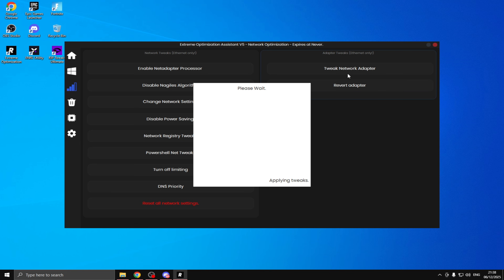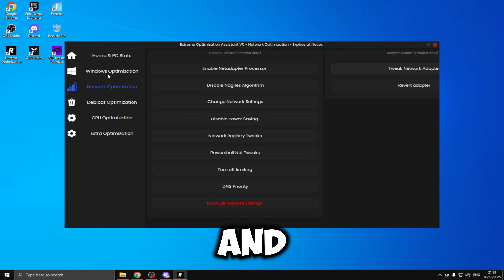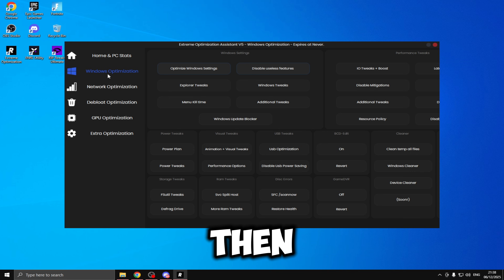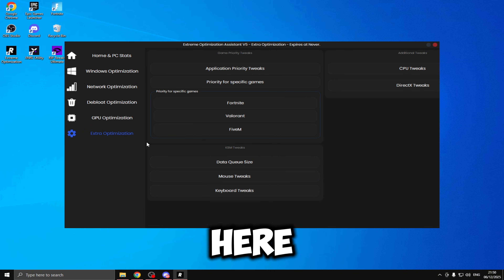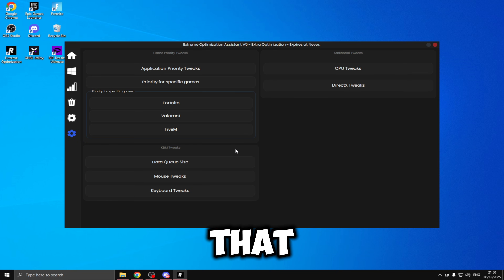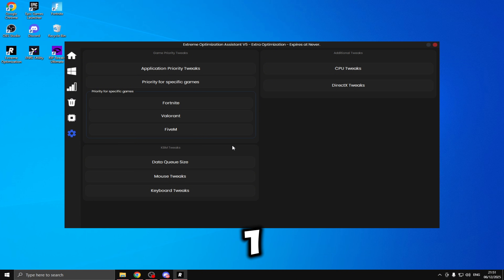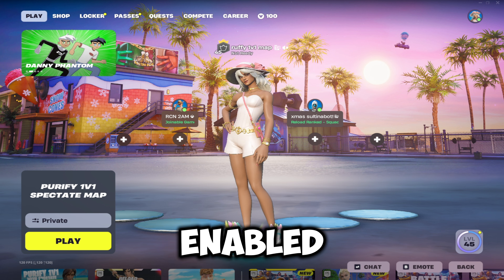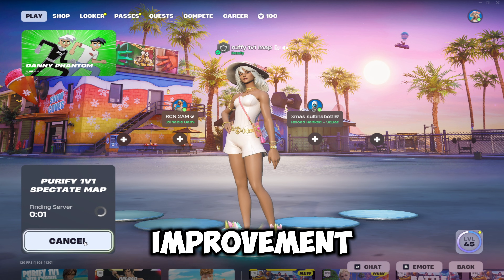Same goes for network optimizations — say you want to tweak your network adapter, you just click it and it automatically applies the tweak. I'm going to go through everything inside here and apply every single optimization, then load Fortnite back up and benchmark in the same creative map. I've gone ahead and clicked every optimization and it's automatically applied to my system — took me about 10 minutes. I'm restarting my PC now, then loading Fortnite and benchmarking in the Purify 1v1 map. I've loaded up Fortnite with Risen's Tweaks enabled and we'll be loading into the map now to benchmark our FPS.